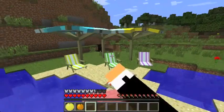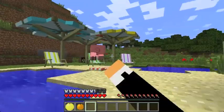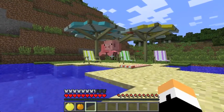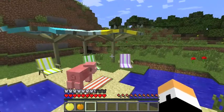A pig — that is not part of the mod, go away. And it's flying. Oh my god, that's amazing. So I guess the beach chair registers as a block for mobs — flying baby!